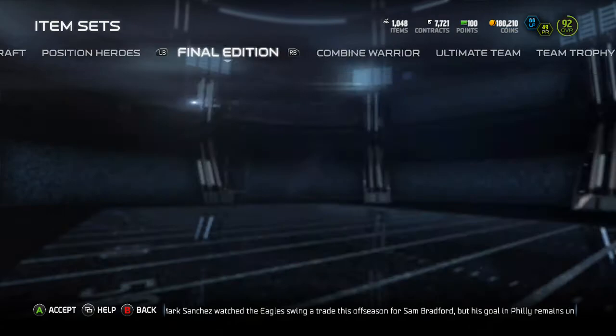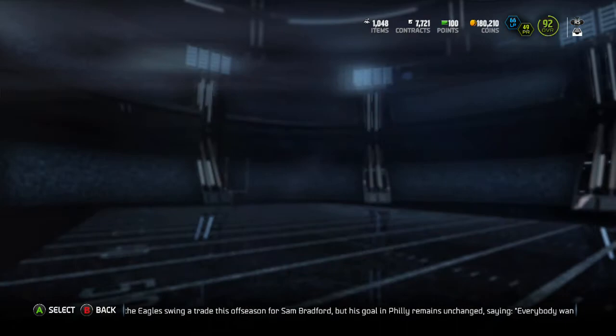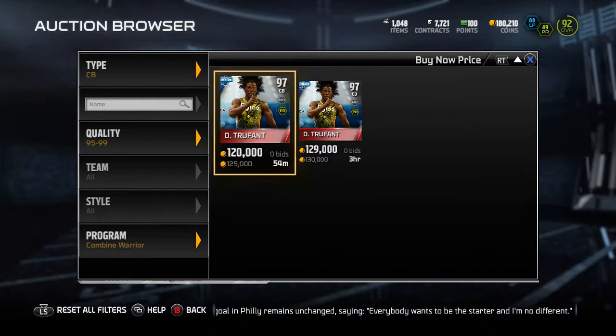Now we're going to go ahead and check out Demilliner on the auction block - see if the 97 or 98 overall is actually up. I didn't see it when I just checked, but you never know. It doesn't look like there is - nope, just Desmond Trufant.